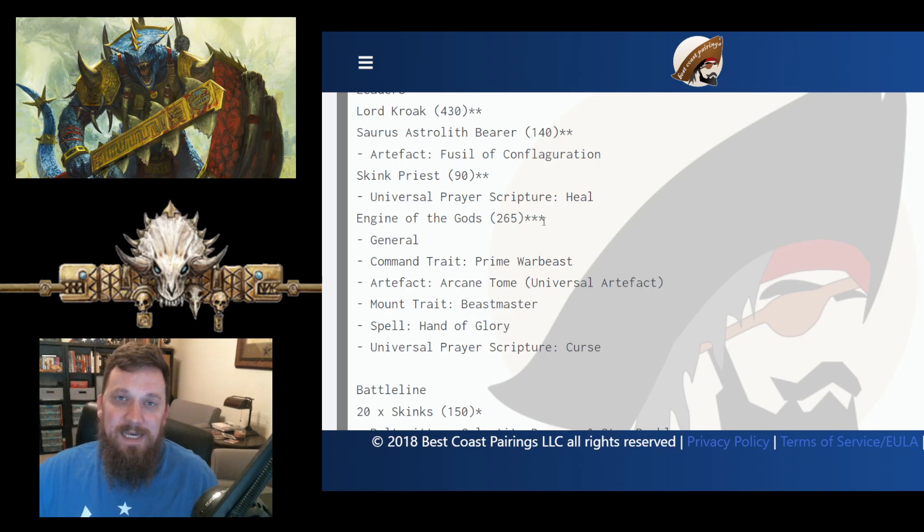We know now that this entire cost is going up quite a bit. His list in total is about 115 points more expensive now in the new Battle Scroll than it was as he played it here. So they'll have to make some hard decisions on this one at the next GT if he plans to run the same kind of thing. But it's a very good list.